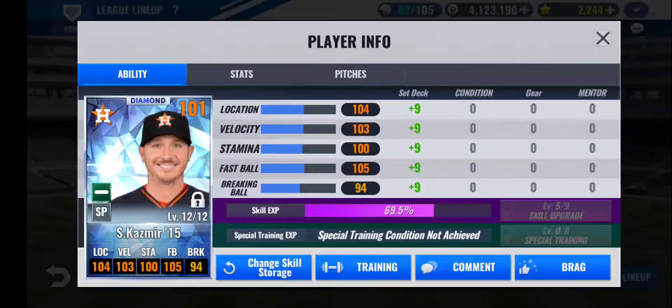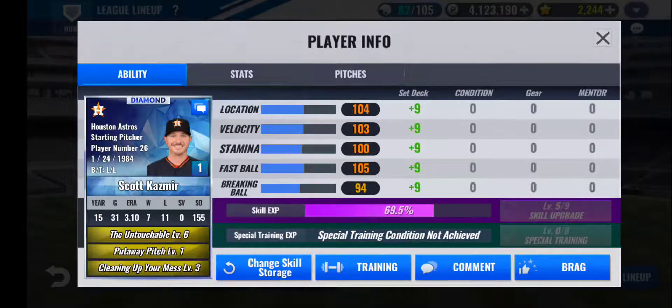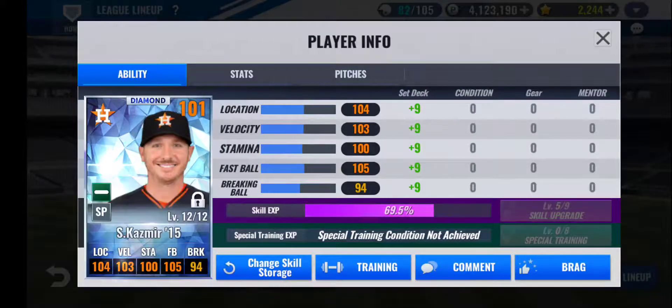Second in my starting rotation, I have Scott Kazmir 2015 — a very rare card in the game, considering he hasn't been in the league since 2016. His only years are 2013, 2014, 2015, and 2016, and then here in 2021 with the Giants. He did get released, so I don't think he'll be in the game for much longer, but I was lucky enough to pull him from a team-selective pack from Club Craft. He has a very good 71 base, and the train I got on him is going pretty well — 9 to velocity and 5 to location, with 7 going to each fastball and break. The skills I rolled were really good: Cleaning Up Your Mess, Put Away Pitch, and Untouchable. Definitely a long-term project, and I'm glad I pulled this card before they eventually remove him.